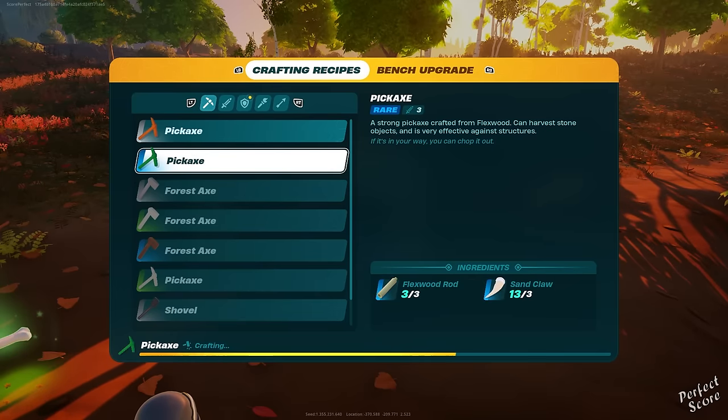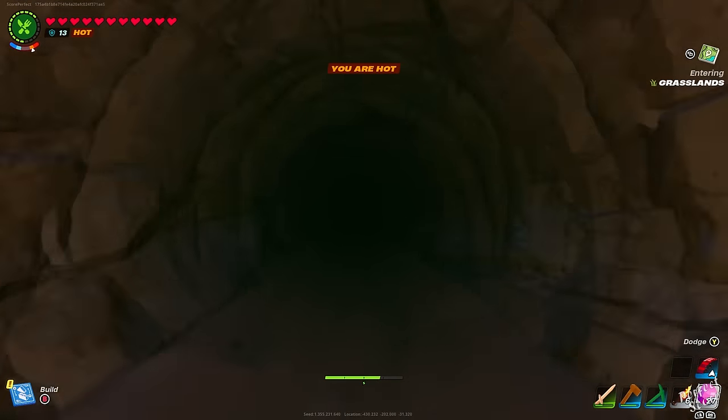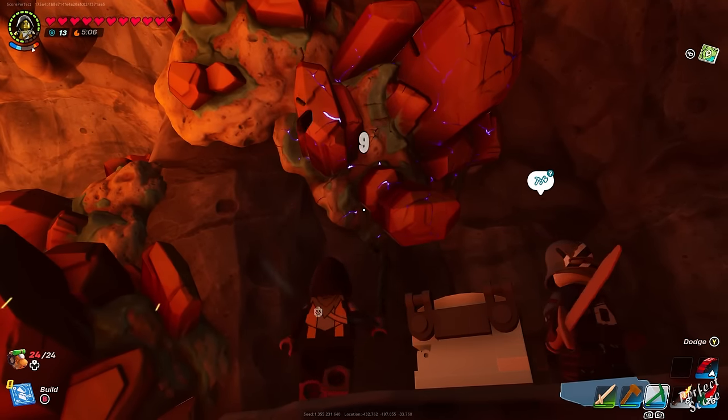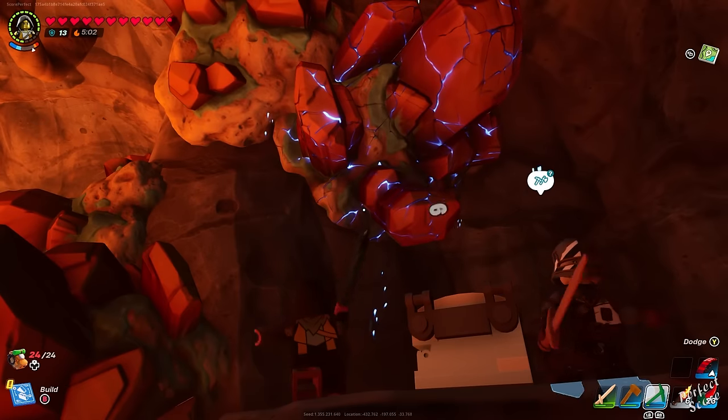You will also need a rare pickaxe — that's the blue one — because otherwise you're not able to mine the copper. Once you head inside the cave, look for the ores on the wall that resemble the one that I'm showing in this video. It's a little bit orange slash brown. There are several items that you can find inside the lava cave.